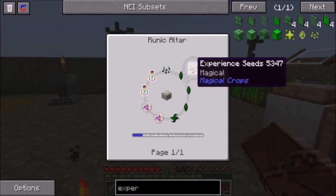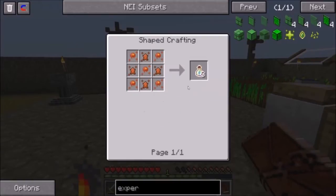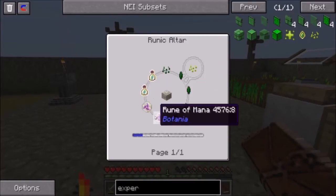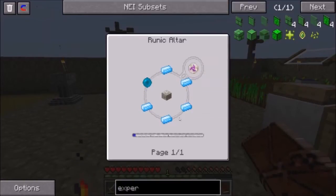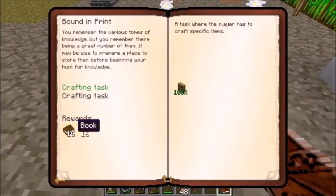So in order to make the experience seeds, which we can do at a much later time, it says it needs regular essence. It needs a bottle of enchanting — which we can create from what? A bottle of enchanting is essence of magma. And the rune of mana is pretty straightforward — that's iron, and for that we need iron seeds. So the question is: do we want books, which we can actually create, or experience drops, which may be a little bit tougher? I'm thinking we might want the experience drops — let's take that chance.